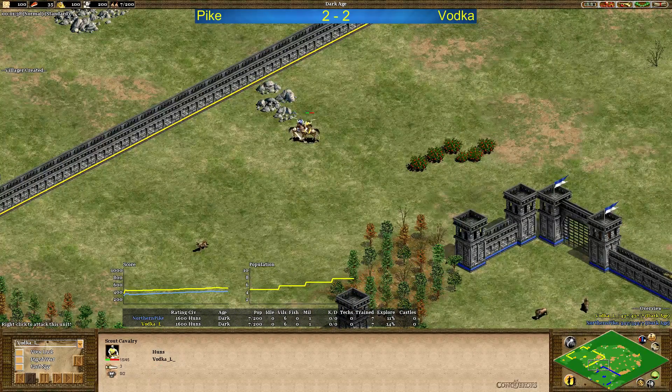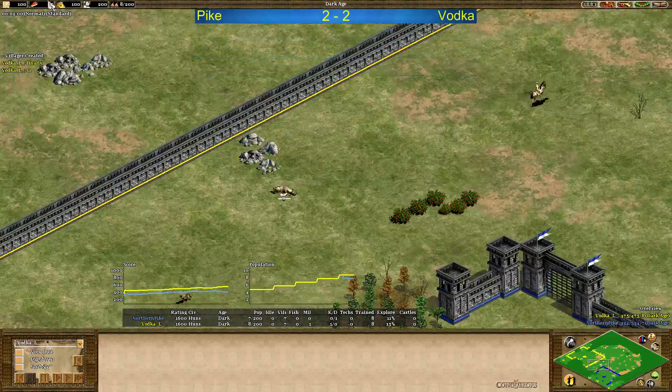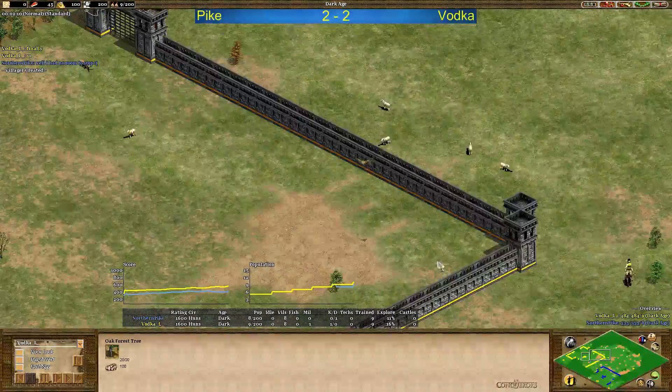Scout fight early and I think Pike has the advantage — let's see. Oh, Vodka winning the scout fight. That's not good for Pike. Vodka's saying finally — it happened a few times before to him where he didn't win the scout fight.